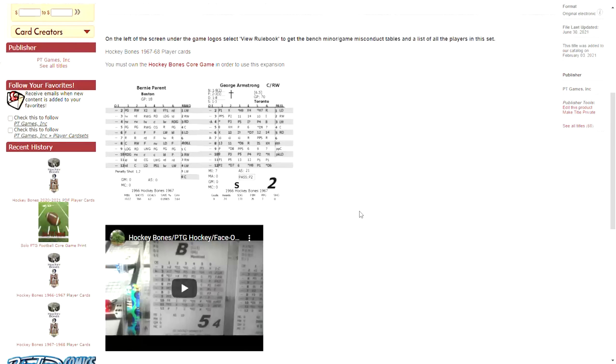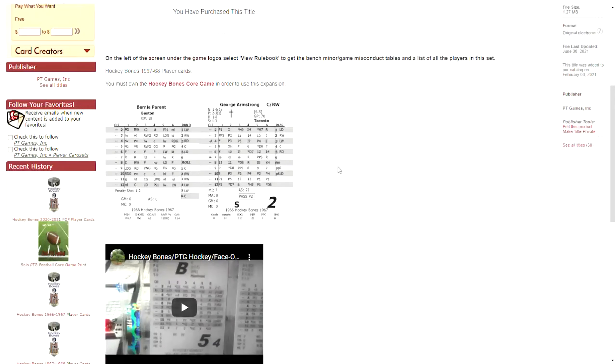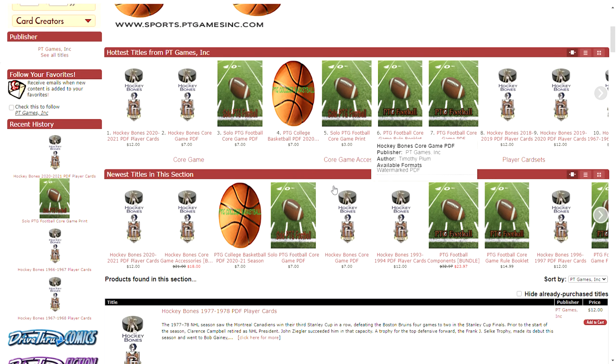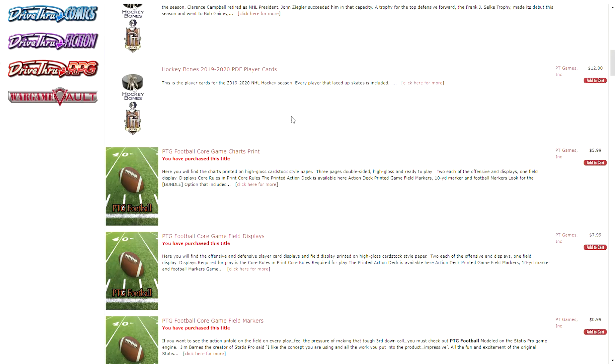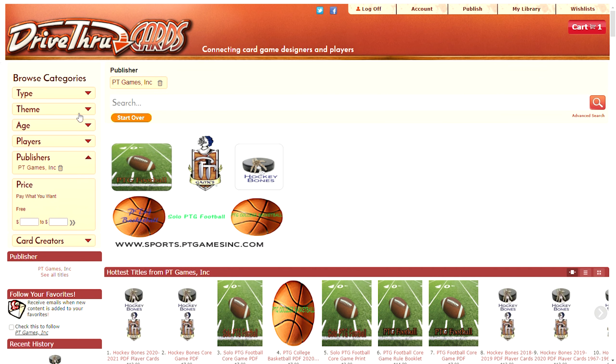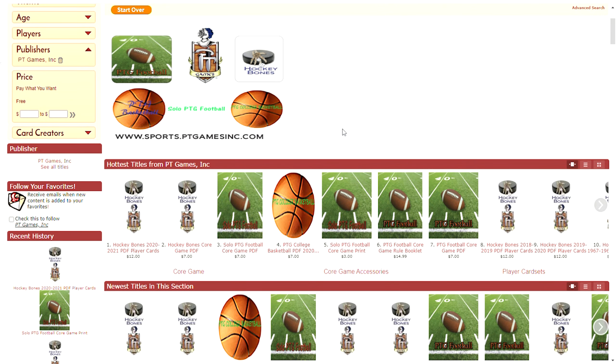Recent history shows where you've been recently clicking. So that's the basic listings of these things — there are descriptions, and it's telling me I've purchased. You'll be able to choose anything and add it to the cart. You can do it across publishers too — you don't have to check out with just me. If you saw something interesting, there are a couple of other sports game publishers here, or other card games you can check out and then check out.